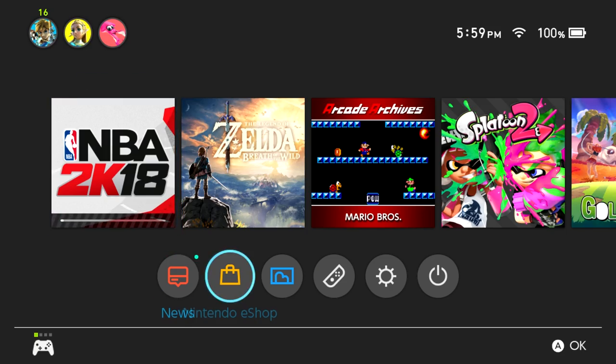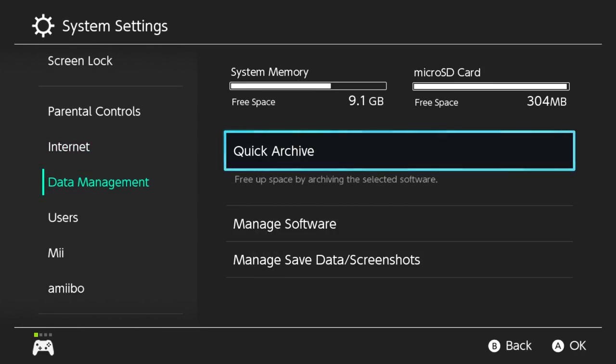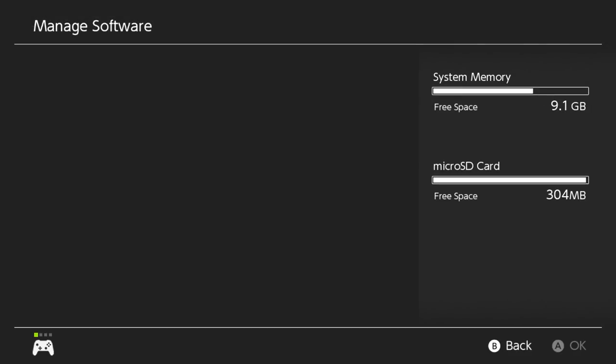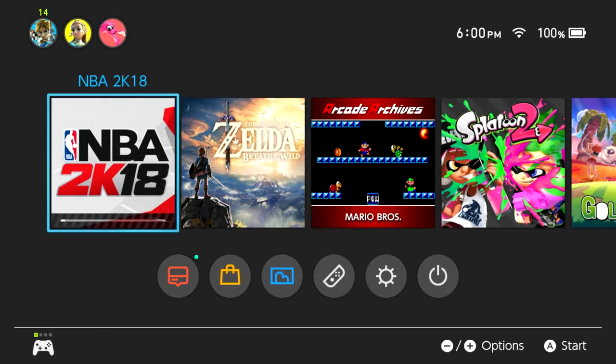I want to show you the size of my NBA 2K18. Right now it says 36.6 gigabytes — this is insane to me. I've been playing the digital version since launch. This was 26 gigabytes before I started this update, which means I am downloading a 10.6 gigabyte update. Look at it — it's downloading right now.